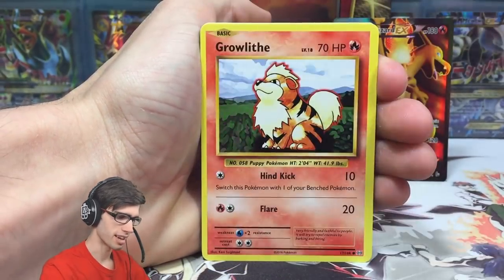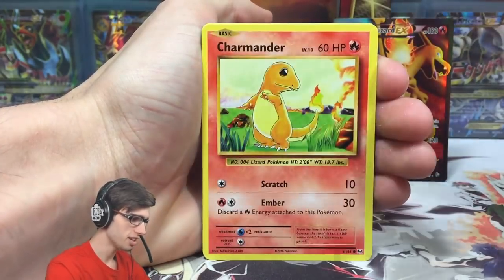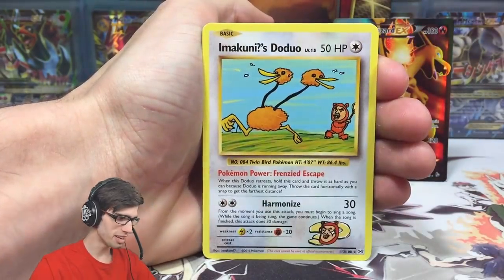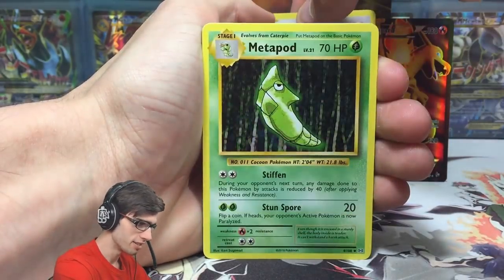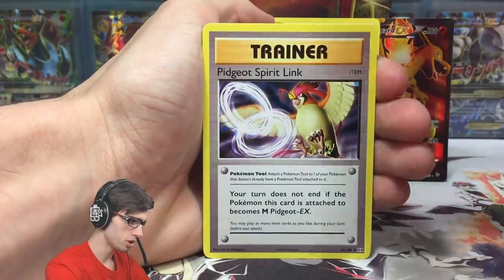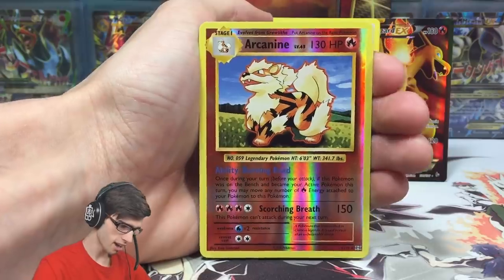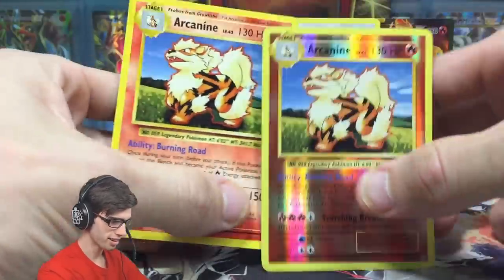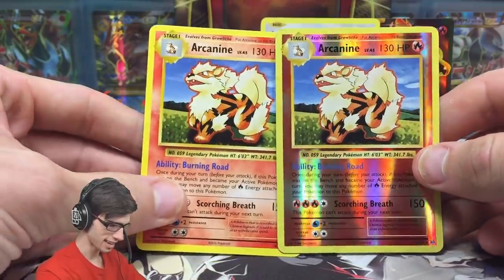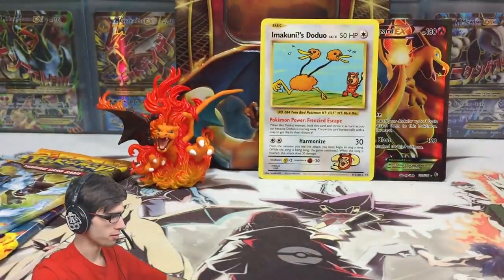We got a Pikachu, a Psychic Energy, Charmander, and Imakuni's Doduo secret rare — not too bad. We got a Metapod, a Pidgeot Spirit Link as a reverse holo. That's a rare — Arcanine. Not too bad with a regular rare Arcanine back to back, I'll take it. But that's not what we're looking for today.